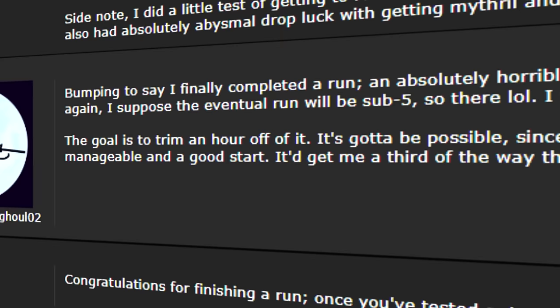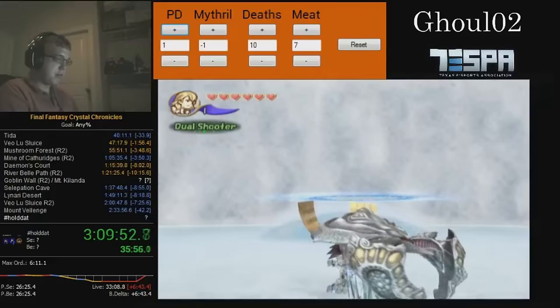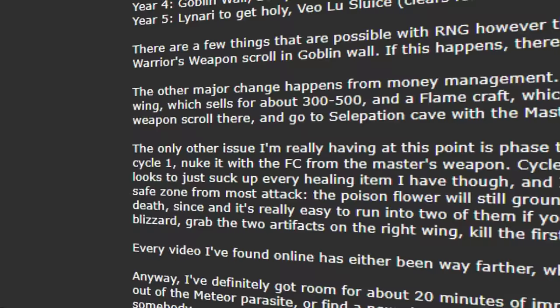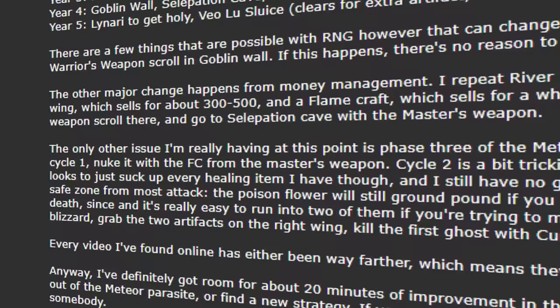With his achievement, he would come back to the SDA forum with a victory post, bumping to say he finally completed a run — an absolutely horrible 3:10. One of the first runs to be finished in a single segment setting was finished almost two hours ahead of the segmented estimate from 2008. How in the world was this bad? Ghoul had come into the thread just over a week earlier and accomplished something that took over 5 years to build up by everyone else in the community. What if we were asking the wrong question here?